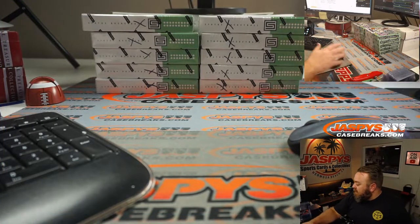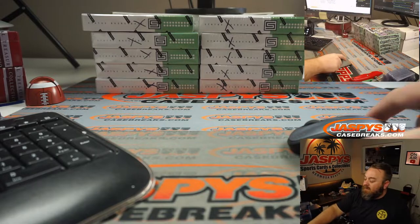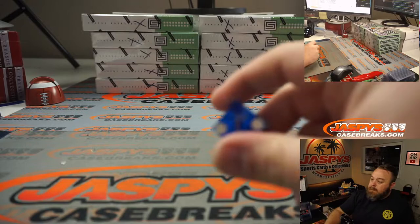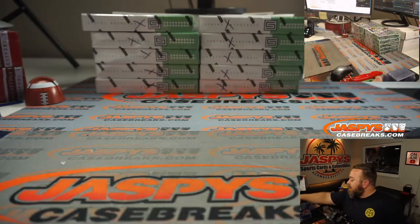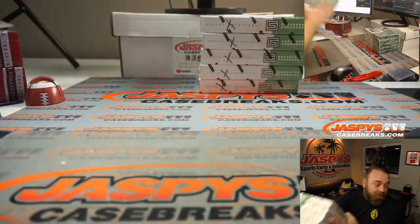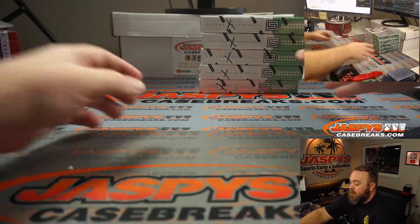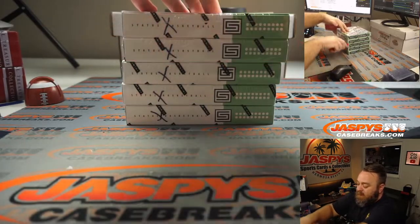Here are the 10 remaining boxes from this case. We're going to roll a dice — one, two, three for the box on the left; four, five, six for the boxes on the right. That's a five, so boxes on the right. The boxes on the left will be for Pick Your Team Four, which is in the store now — I think it's already sold out. That'll be coming up later tonight.